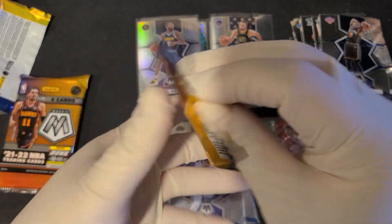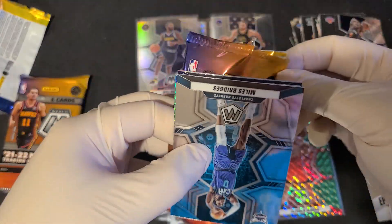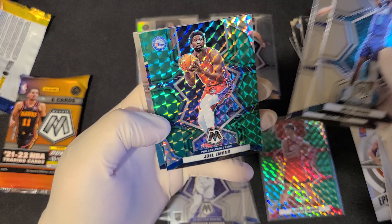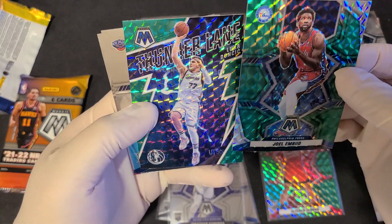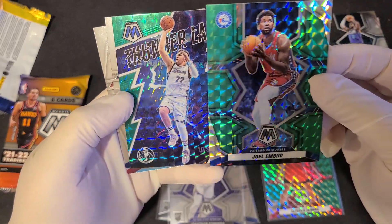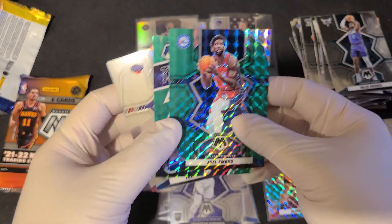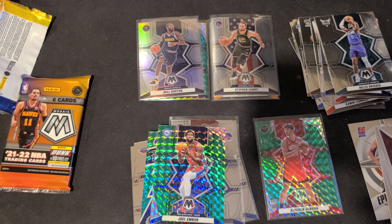Next pack. Where's our number card? We have a Genesis. So, Miles Bridges, Ricky Rubio, and we have double hits — a Luka, Thunder, Mosaic Green, and Embiid. Trey Murphy and a Josh Christopher. Wow, this pack is pretty nice. Not bad, not bad.